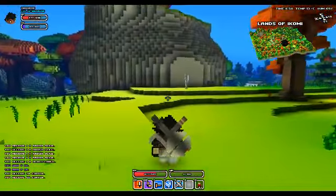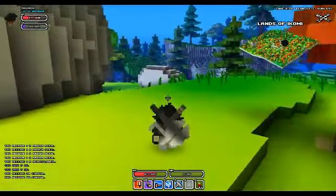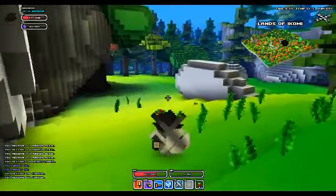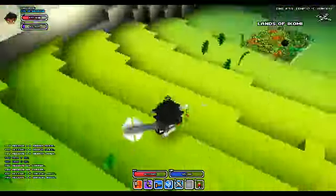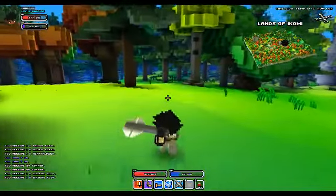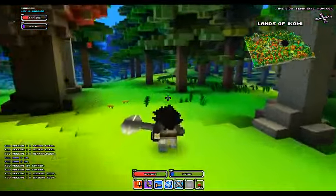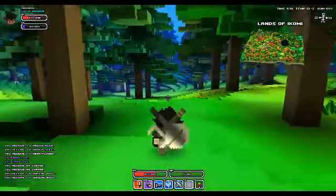Now you might see these statues about — those are respawn statues. When you get killed, you respawn at one of the nearby statues. There are plenty of them around, so it's not like you get sent all the way back to town. You're generally able to run back and help your friends out when you're playing with them.